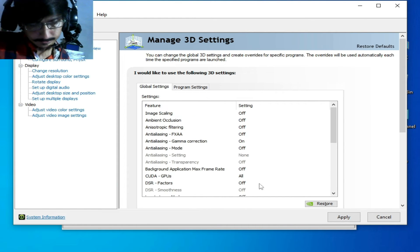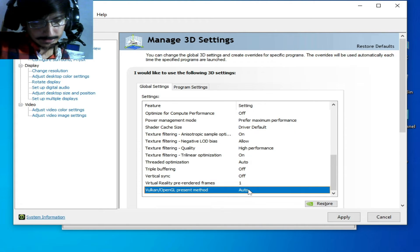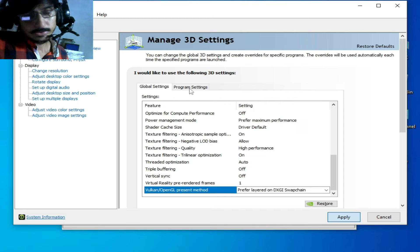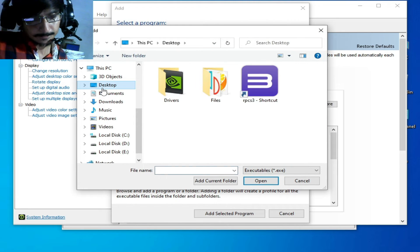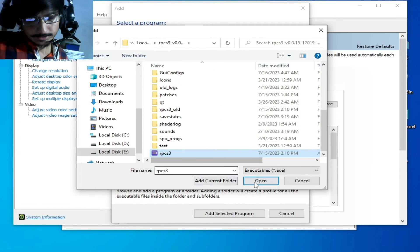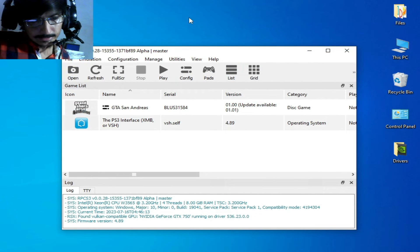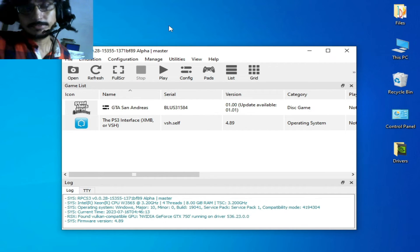Go to Manage 3D Settings for more settings. Scroll down and set Power Management Mode to Performance. Scroll down and set Texture Filtering Quality to Performance or High Performance. Scroll down and set Vertical Sync to Off. For Vulkan or OpenGL, select Auto or select your preferred option, then click Apply. Go to Program Settings, click Add, browse to your RPCS3 application file, select it, and apply.